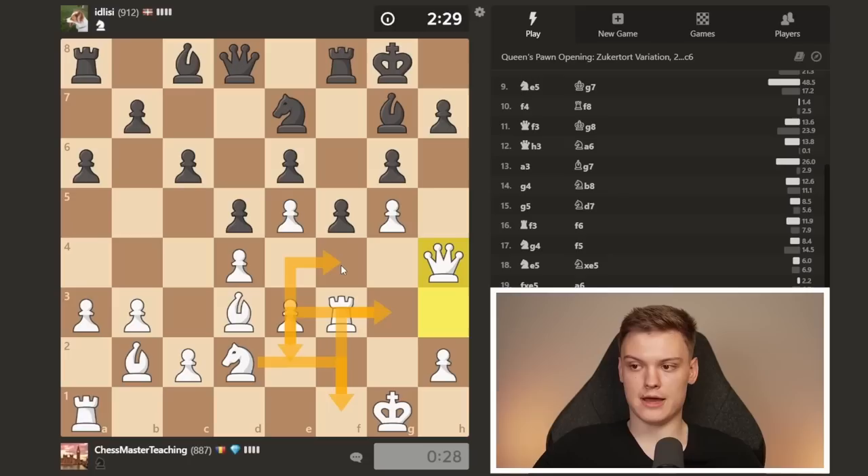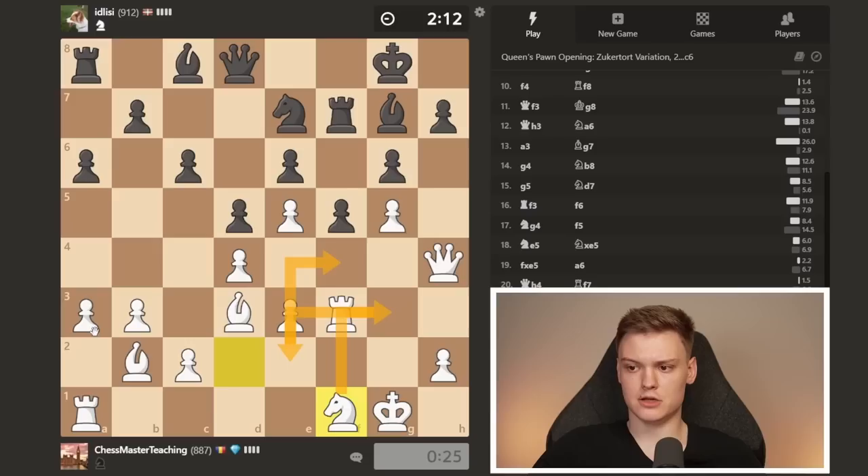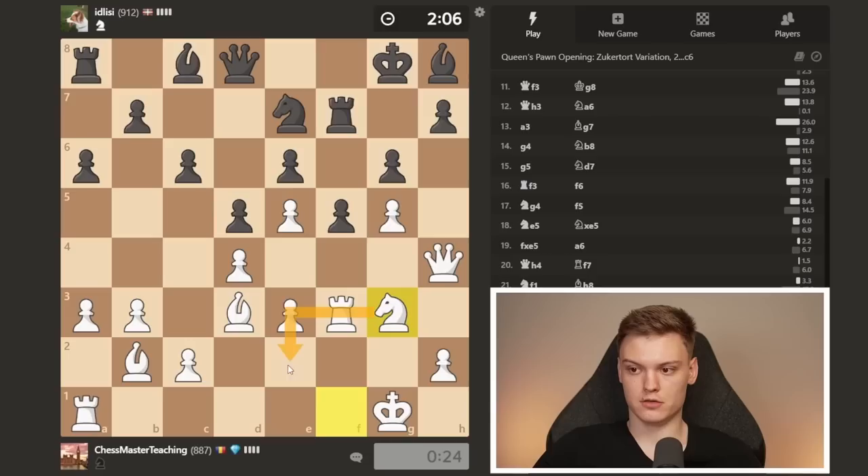Even if we win this pawn, it's not going to be that simple. So I'm going to start by maneuvering first. He's trying to set up a relatively solid fortress. I think you want to get knight g3 all the way to f4 and a4, bishop a3, and then try to look for tactics — that's the plan. I'm going to try to play very fast because it would be a huge pity not to win this game. It's going to be a very beautiful positional squeeze for the Zukertort.